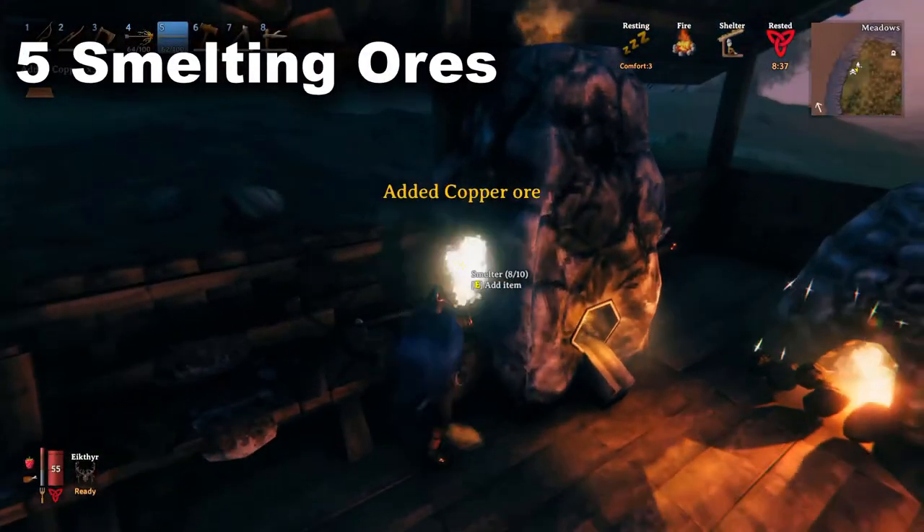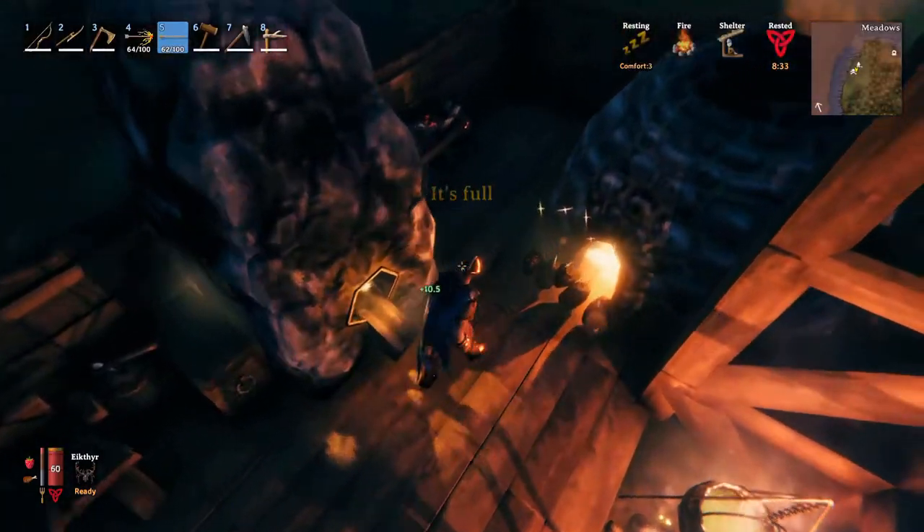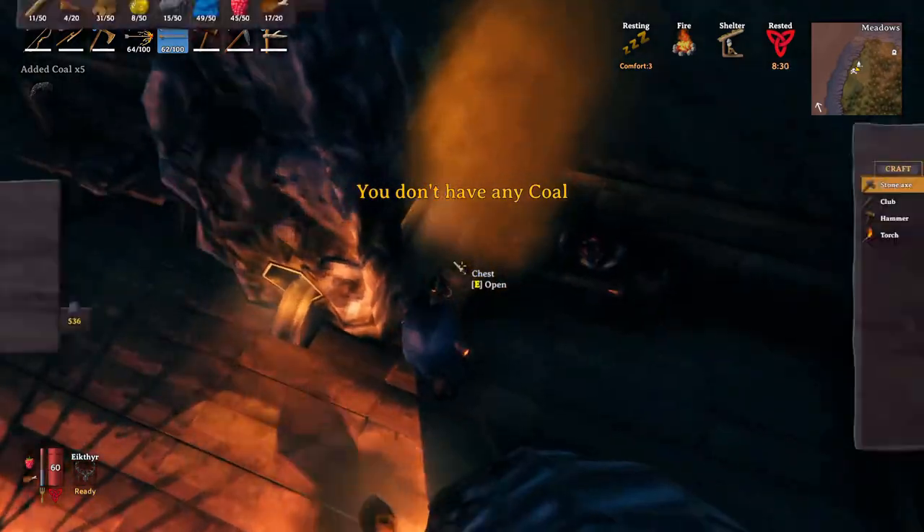Once you start smelting ores, try this little tip: fill the smelter or the blast furnace with ore and coal before you go to bed. They will continue to work while you sleep, speeding up the process.